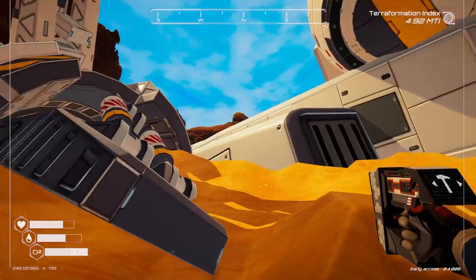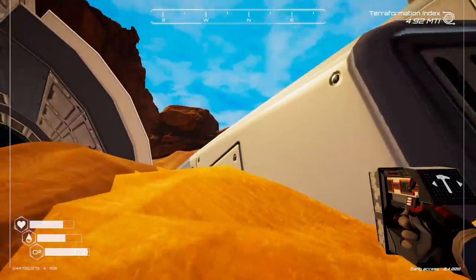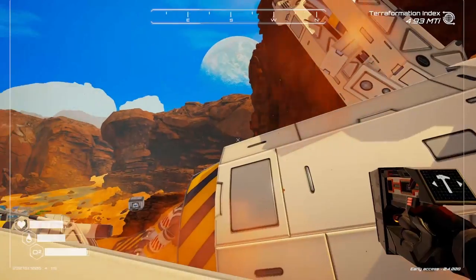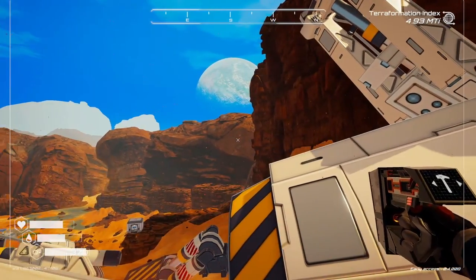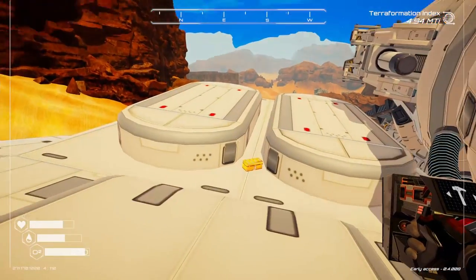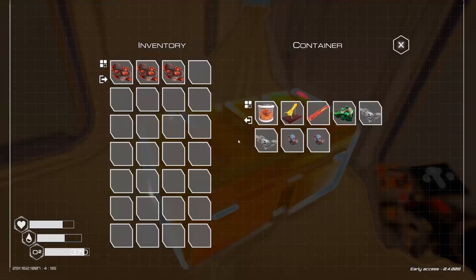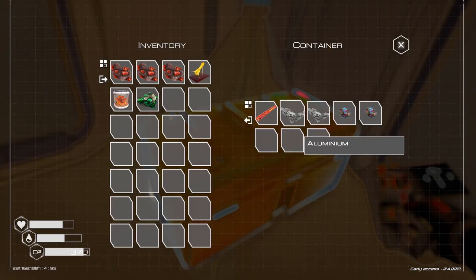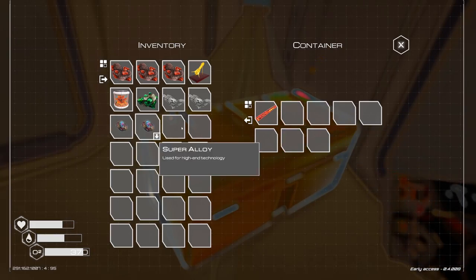Somebody told me there's actually something on top of this ship. I said there was nothing because I was walking in midair there, but apparently if we go up here there's a gold chest right here — so that's nice. We got a little effigy, a golden seed, some uranium and aluminum, and some other stuff.